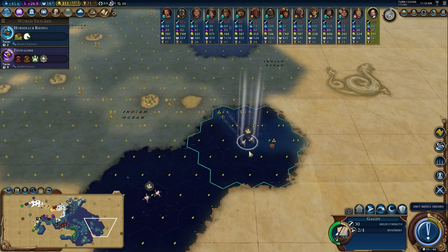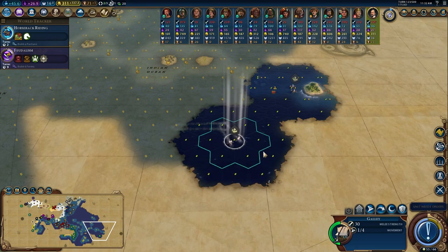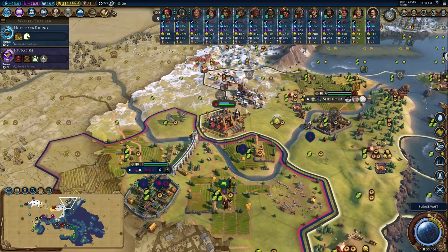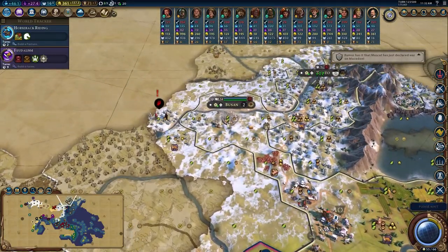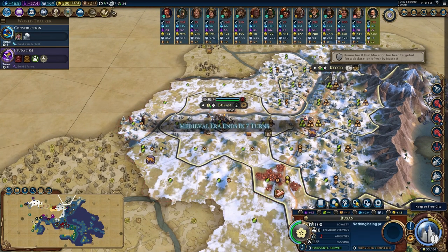Another quadrireme - let's send you back. We'll use the galleys to keep exploring since they're a little bit stronger in case they run into a barbarian. Somehow our trader survived that free city going straight for Kyoto. Let's see if they can survive the Koreans. And Busan belongs to me - thank goodness! I already have city walls so I can do some damage.